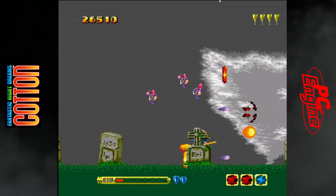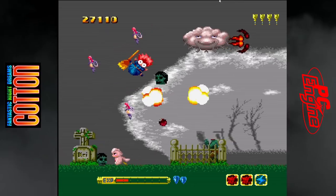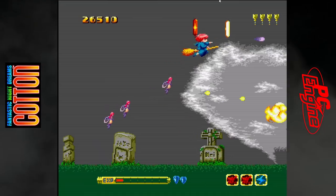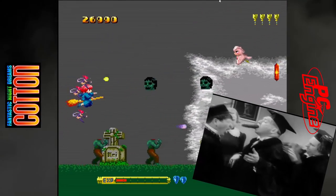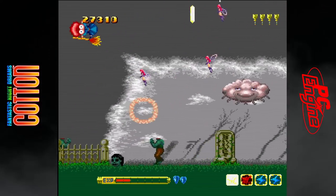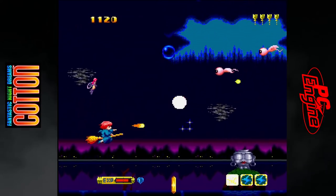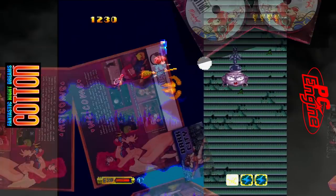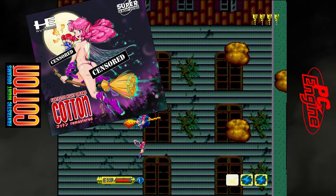And I forgot to mention the most unintentionally ridiculous, hilarious cry Cotton makes upon death on the PC Engine. It's like Curly from the Three Stooges getting miffed at being smacked across the head by Moe. I can't get enough of that sound. Not to be outdone, a custom mashup was also created by Dark City Productions, with remixed music by The Hades, combining the arcade, PC Engine, and other versions, with remastered audio into the cutscenes and other goodies.